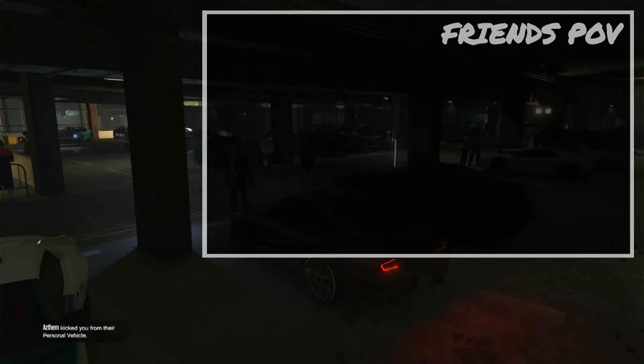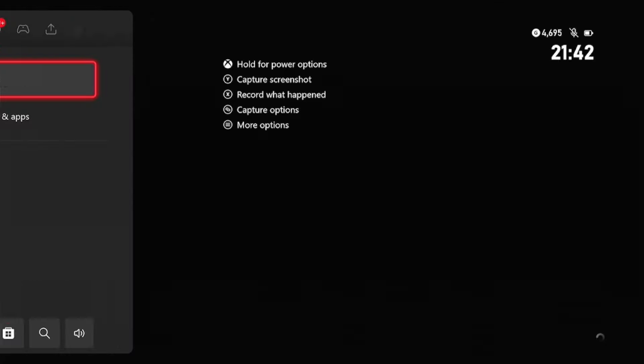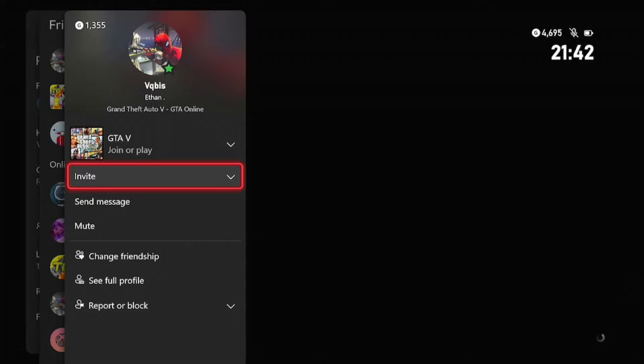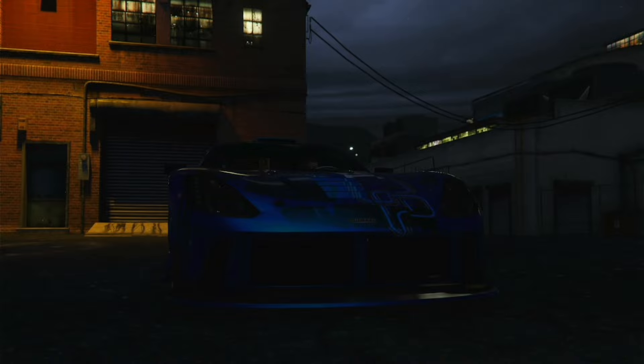Once you get kicked out of the vehicle, give it a few seconds and you should be put on an infinite black loading screen. Once in that position, join one of your friends — make sure your friend is sitting in a different session type than you. Join that friend, accept the first alert, decline the second alert, and you should be stuck in the sprint race, frozen like this.